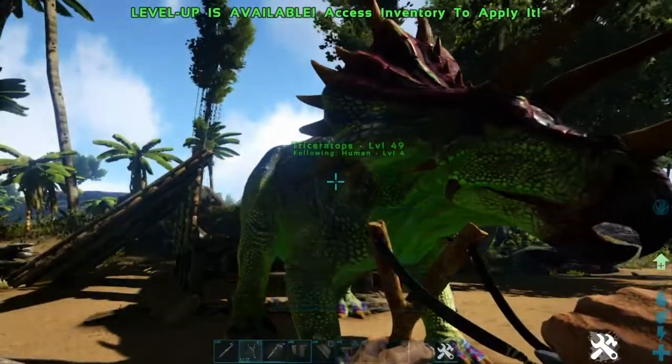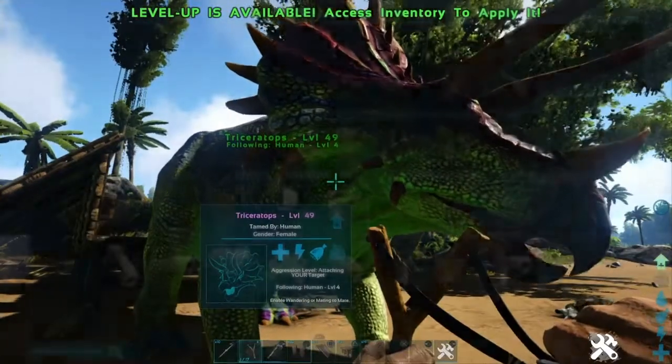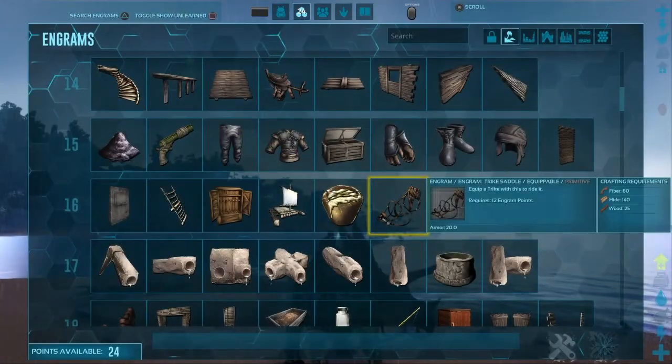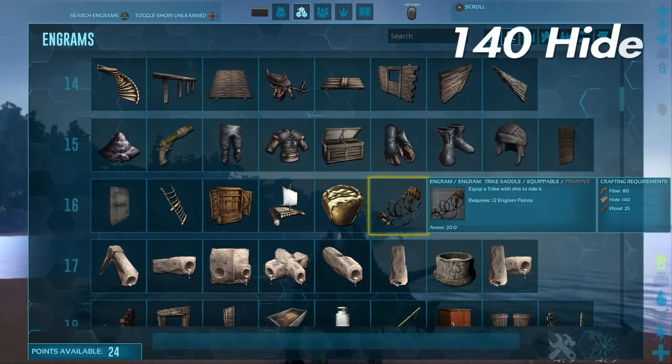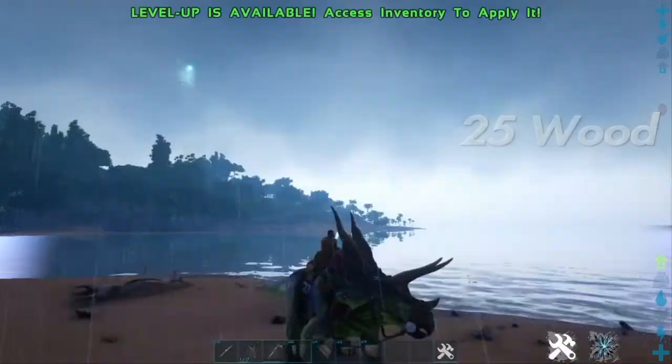I'm also going to tell you a little bit more about the triceratops. Once you are at level 16, you can collect 140 hide, 80 fiber, and 25 wood to craft a trike saddle.